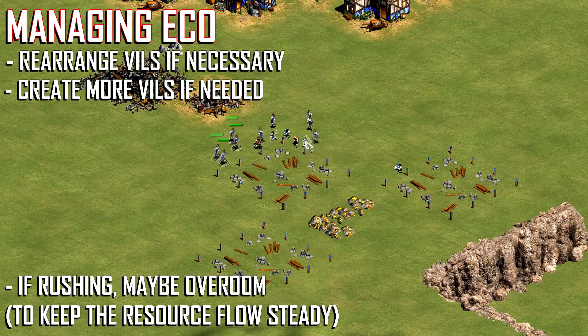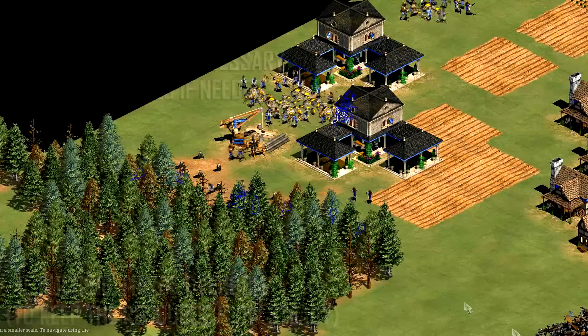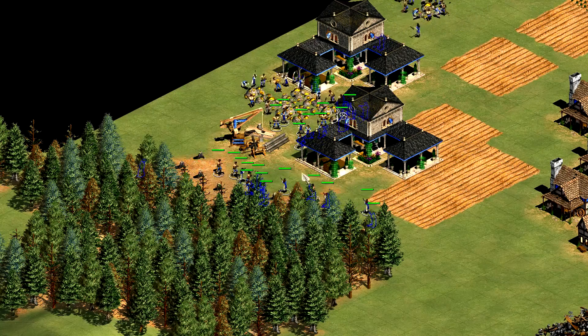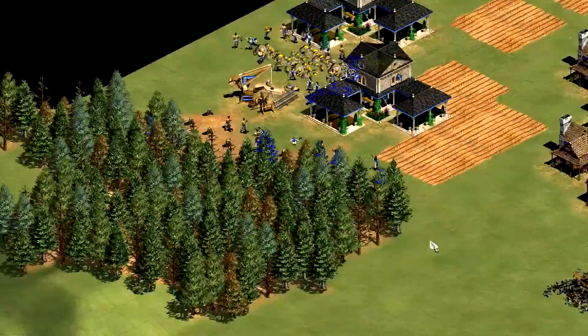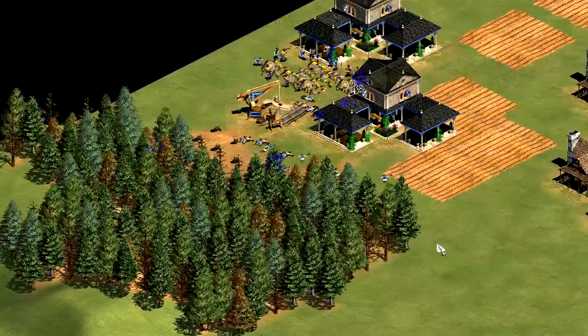You may want to make more town centers and delete villagers later if you overboom. When deleting villagers, select a large group of working villagers and press the stop hotkey — F by default — then rapidly scroll through the idle villagers whilst pressing and holding delete. This is a fast way to do it even in lag.